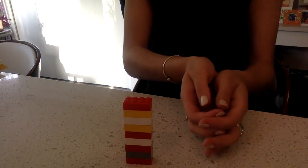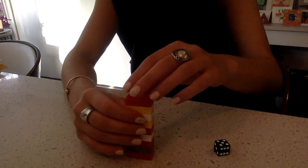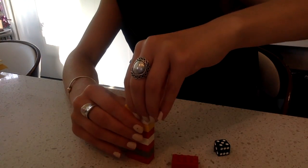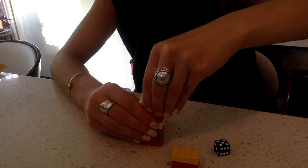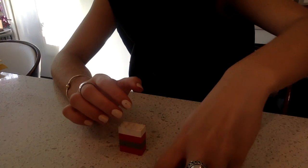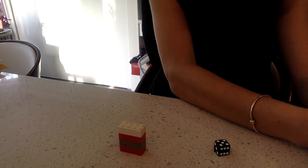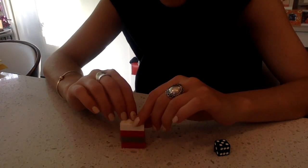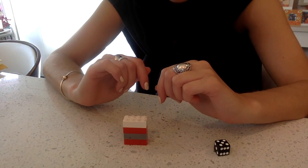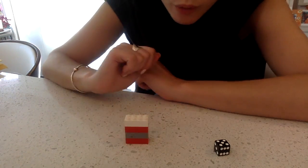I'm going to roll again. I rolled a 5, so I'm going to take away 5. I have 1, 2, 3, 4, 5 Lego pieces that I'm taking away. I'm putting those aside. Let's count how many we have left. I had 9 Lego pieces, I took away 5, and I have 1, 2, 3, 4 left.